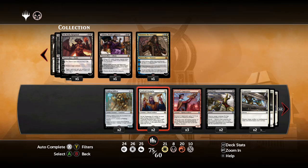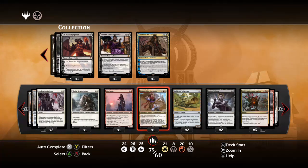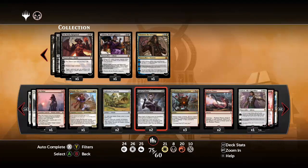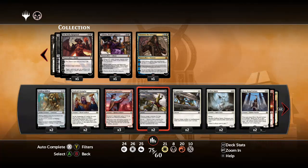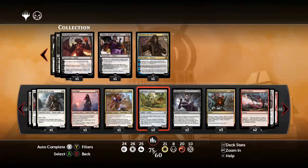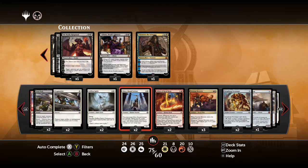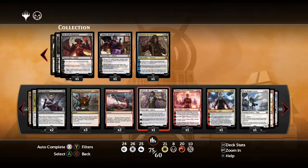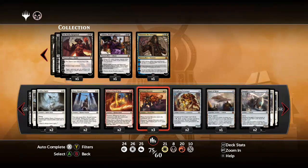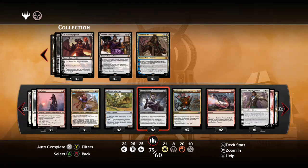After sideboarding we can cut 15 cards. It seems I'm a bit too all-in on the plan because we have too much extra removal - some of this is flex removal. If we're up against tokens or something that needs to be exiled like Gods or Ormendahl, we run some of those. Maybe we shave on Unlicensed Disintegration or don't bring Radiant Flames in some cases. The main problem with this sideboarding plan is control - there's not a lot we add to help against control. That's one problem with having a hedged deck and sideboarding: it's hard to get low and aggressive against control. Your best hope is grinding them out with Scrapheap Scroungers.